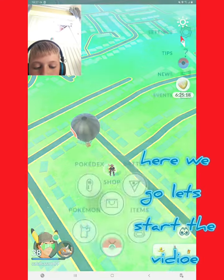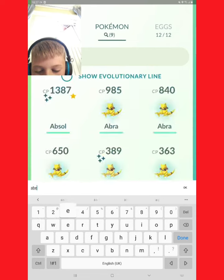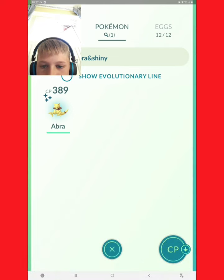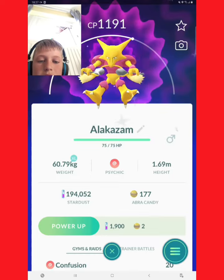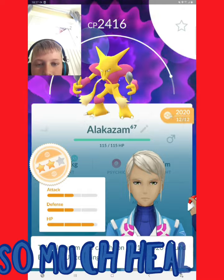Every single one of them I can swap. Abra and shiny — let's evolve! Oh wait, why did I evolve that one? Anyway, these are the IVs on this one — that's probably a good one.